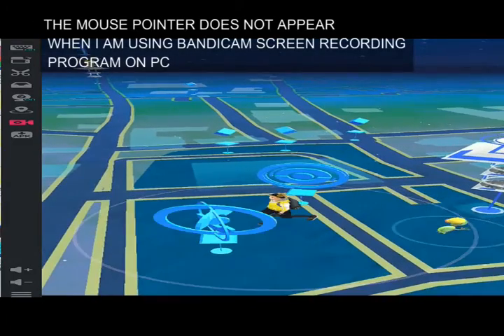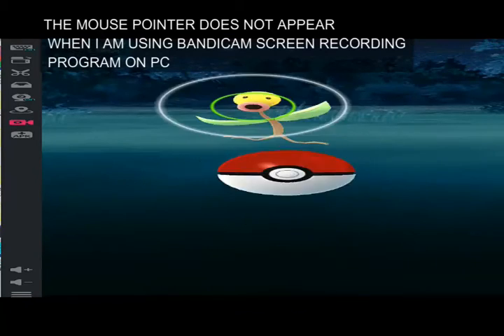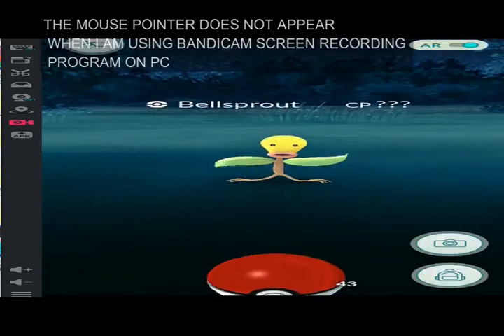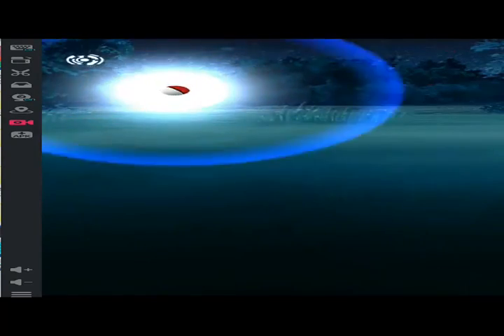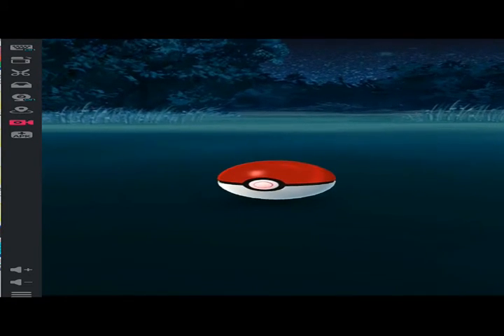So when you see a Pokemon, you just click on it and you can start trying to catch it. We have an Oddish here. Got the Poke Ball and there you go — that's how you play Pokemon Go on your PC.